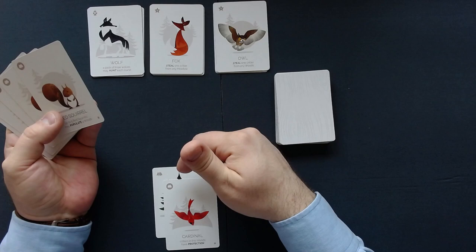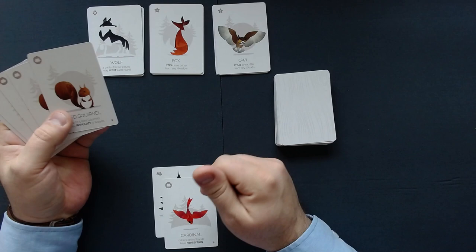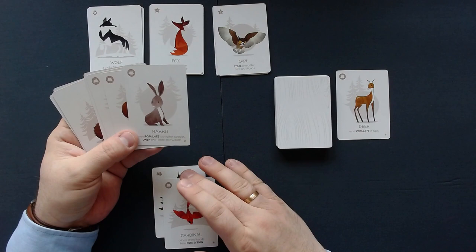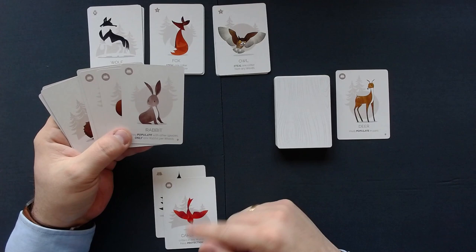I will actually play the cardinal first, just because then I can add critters here that have protection. Now we resolve the predators — we do that after every single card I play — but nothing really happens because we don't have anything in the meadow to hunt or steal. The cardinal gives protection to critters in the woods, and also to itself. Now we discard a card. The mechanism of drafting is simulated this way. A rabbit is interesting because you can only have one type of critter in your woods, but rabbits and the cardinal are exceptions.